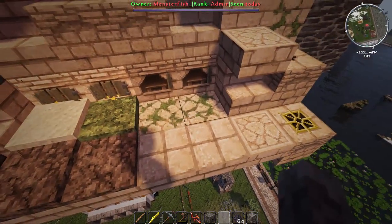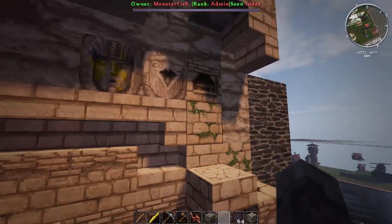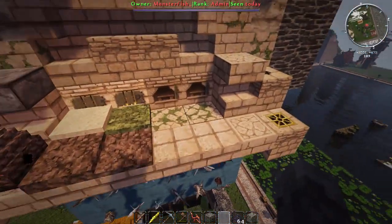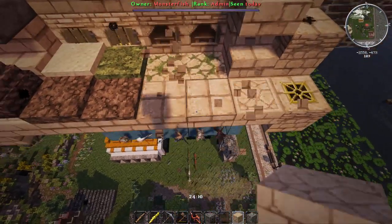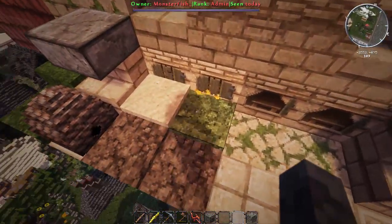We also have a new mossy sandstone. It's not mossy cobble — it's mossy sandstone. All you gotta do is take normal sandstone and go through the metadatas and you'll be able to get that.